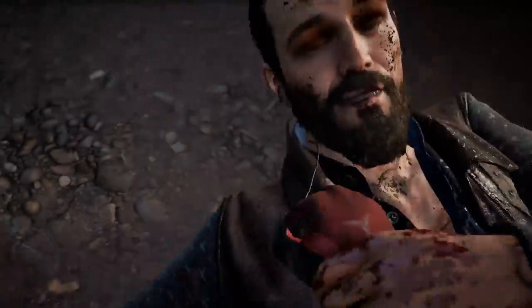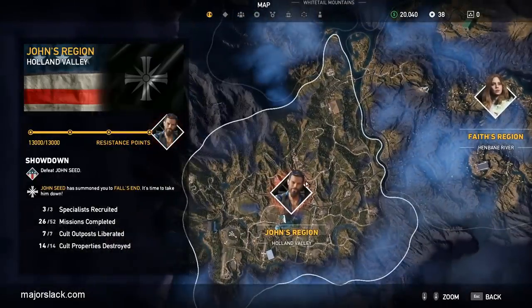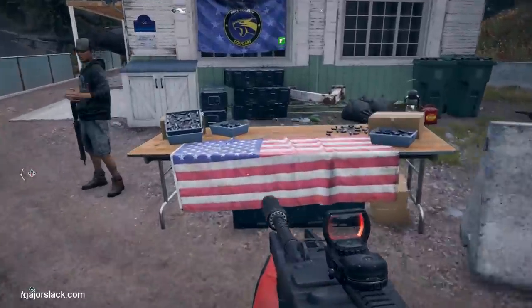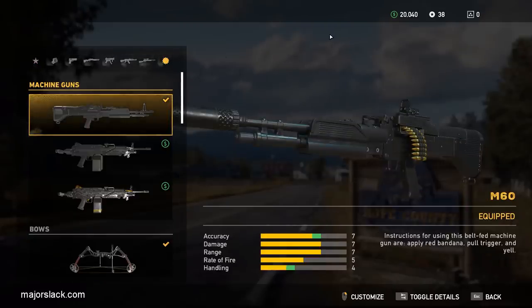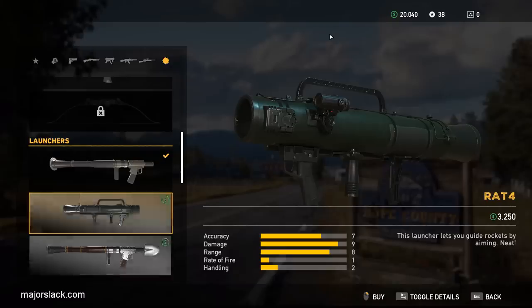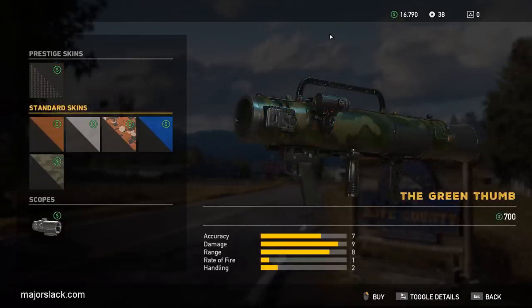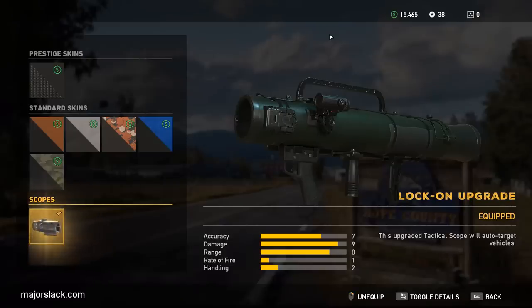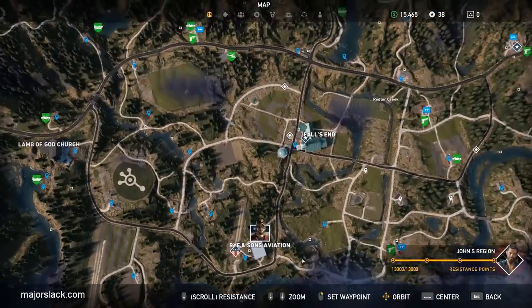And finally, the RAT-4 rocket launcher strategy. This will require some preparation because the RAT-4 is locked by default. The way you unlock it is by gaining 4 levels of resistance in total from any of the 3 regions. You unlock 3 levels by completing John's region, then you're going to have to go to another region and complete one more level of resistance in either Faith's region or Jacob's region. Once you've done that, you can buy the RAT-4 rocket launcher — which is a kick-ass weapon and much more versatile than the attack chopper — and it's a little cheaper for the whole deal.